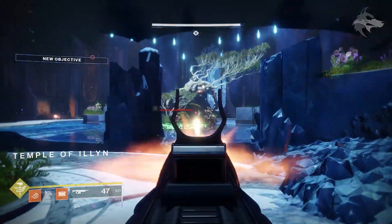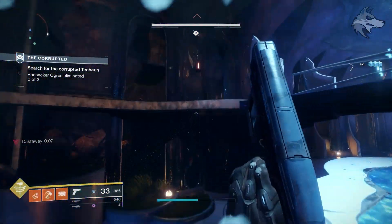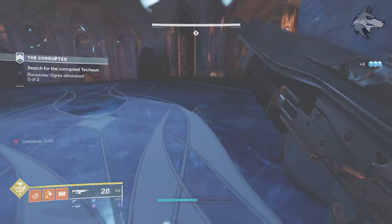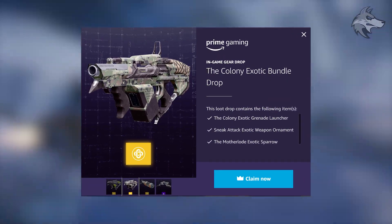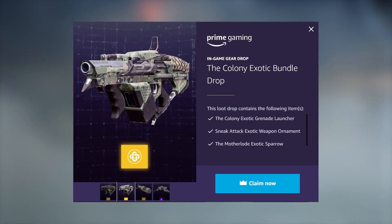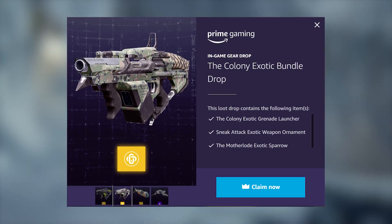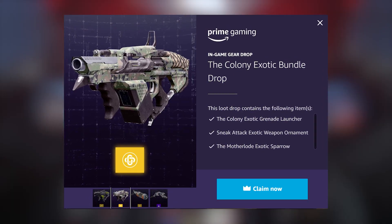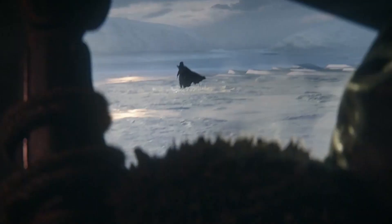A final shout out: there's another month of Twitch Prime loot. If you want to get September's Prime loot drop, you can pick up the Colony as well as the Sneak Attack ornament, which may be useful even if you already have the weapon, but also the Motherlode Exotic Sparrow and the Grim Fox Legendary Ship. All of them are going to be drops in the Twitch Prime bundle this month, so if you're signed up to Prime you're able to claim that right now, and I'll leave the links for the blog post down below.